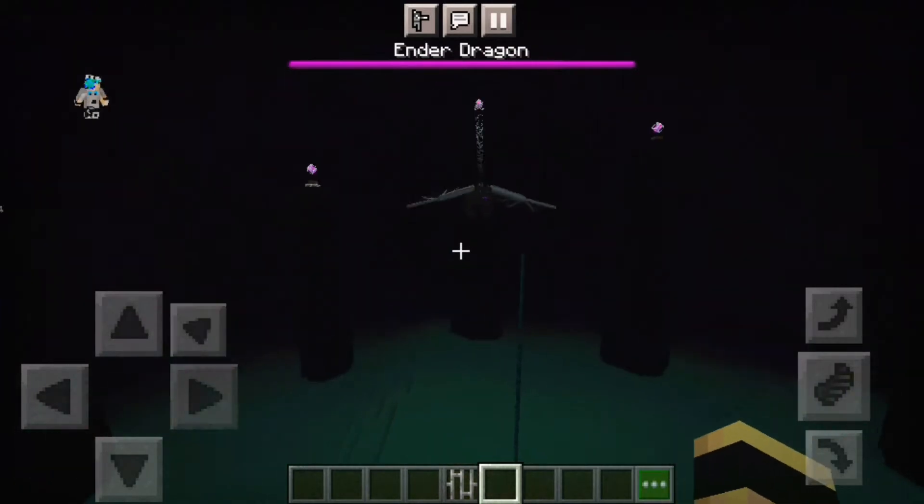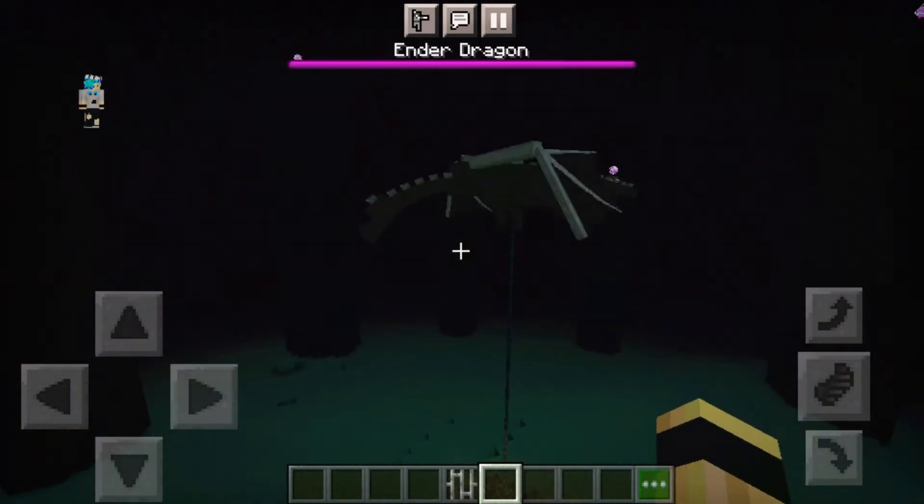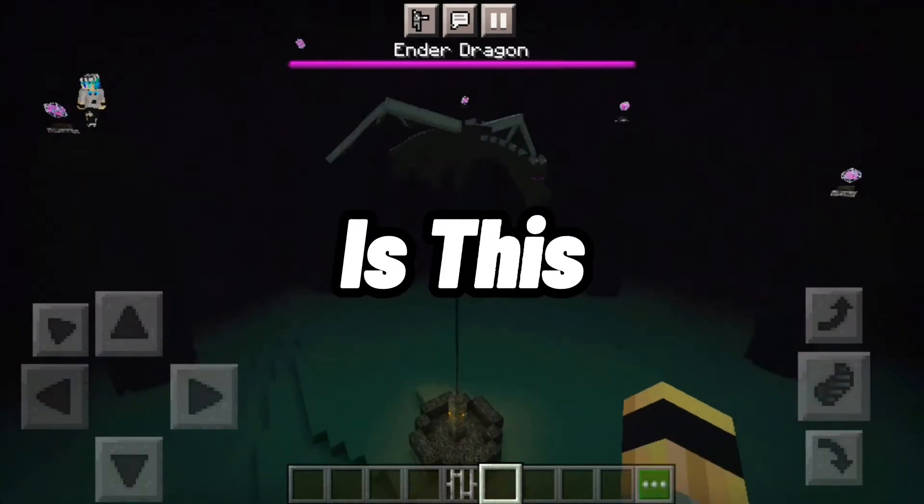The Ender Dragon's Perch height can easily be raised on MCPE with iron bars. Now why is this a thing?